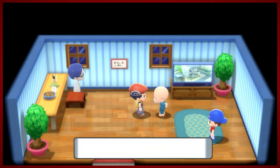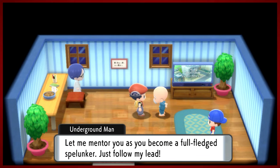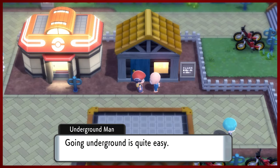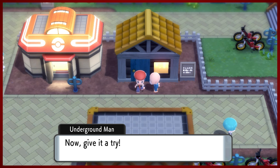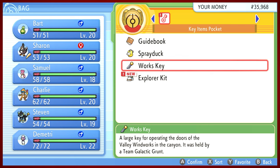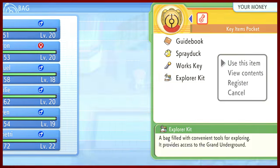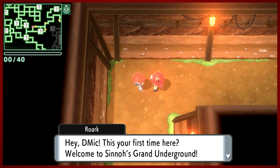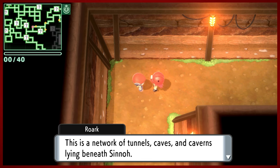We have the explore kit to go into the underground. He's going to walk us outside because we couldn't have done that on our own. We'll use our explore kit to do just that. You can basically use that anywhere except indoors or in caves. And what do you know? It's Roark. He likes to probably hang out here and neglect his gym leader duties, hanging out in the mine in the underground. He's got an affinity for rocks.